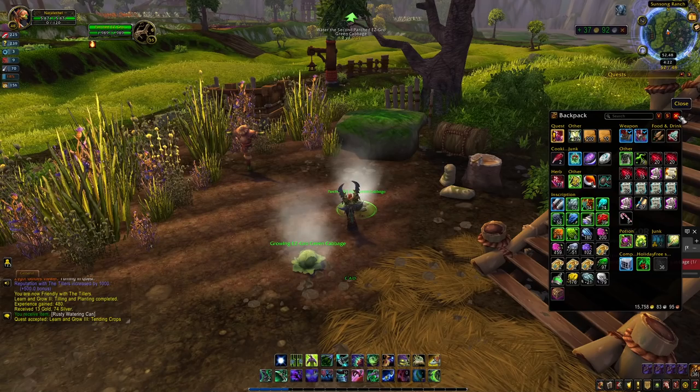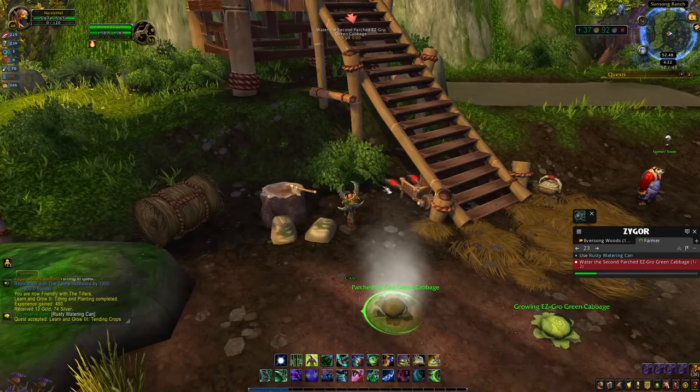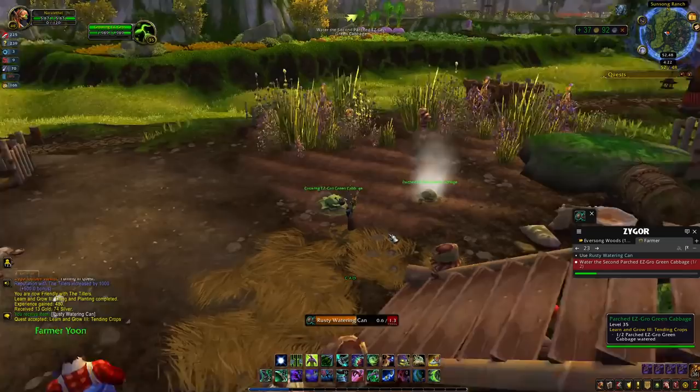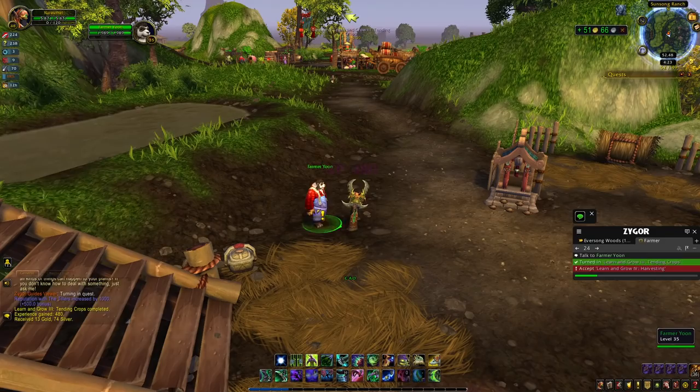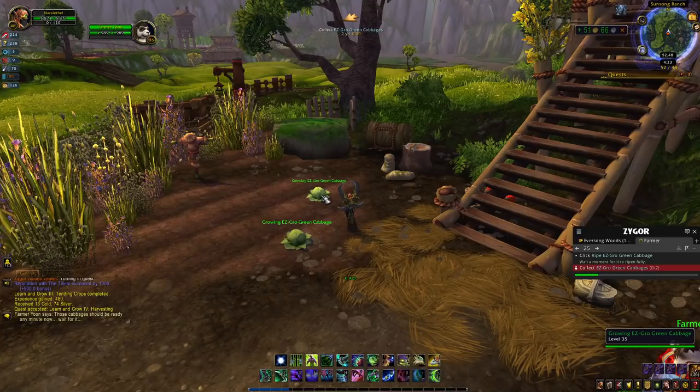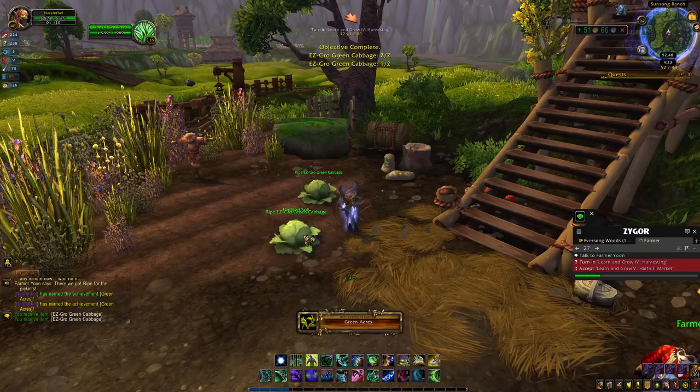The watering can shows up on the guide interface making it easy to find, but it is in your bag. If not, there are tools over here you can pick up. Go ahead and water the parched crops until the smoke clears. We turn in 'Tell Me of Your Travels' and then wait just a moment - now they're fully ripened. We harvest them and get the Green Acre achievement, which means we have our first crop on the farm.